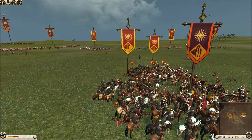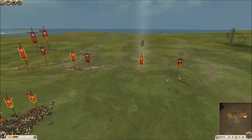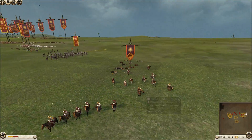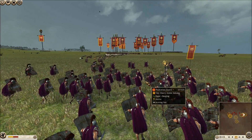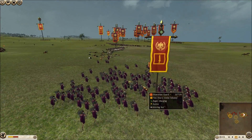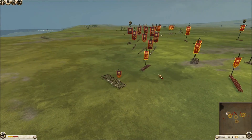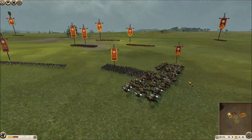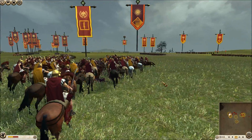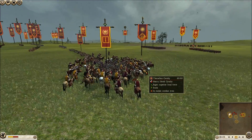That charge only took out two — pretty weak. Over here I'm dicing up these Thessaline cav; they're down to sixteen men. My Praetorian guard were eating them up, and when they ran away my Pila knocked out even more. I'm gonna insert this unit behind his Hoplites — that's when he decides to charge. I see him coming on both wings. I saw his tactical pattern and was ready to respond on both wings.